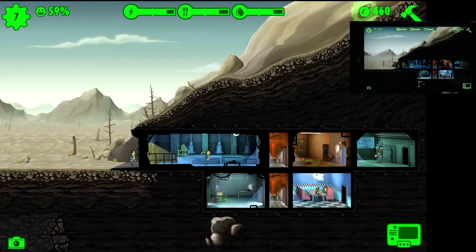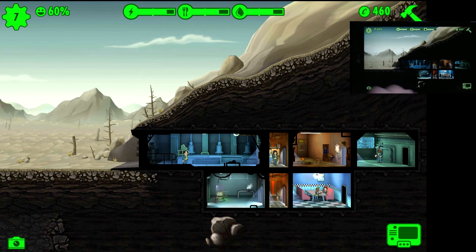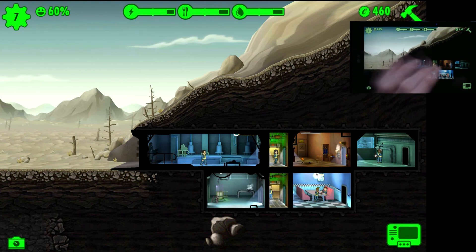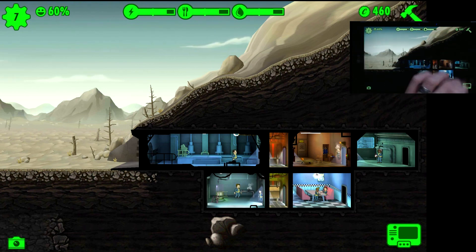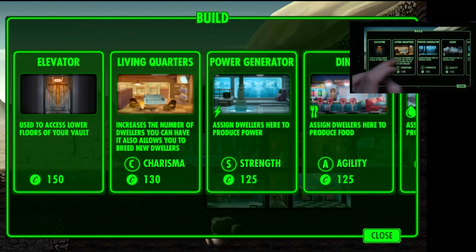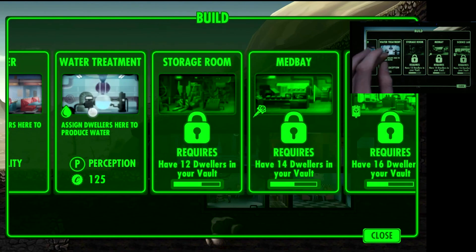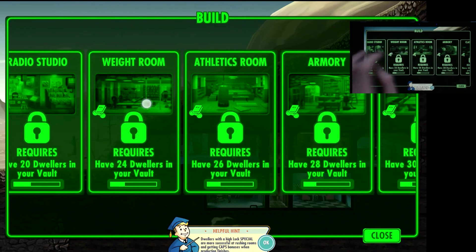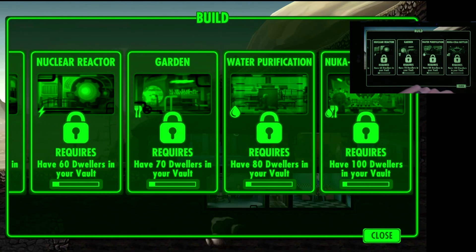We've got an achievement there. So this is basically how it starts out - you're going to have a very active play time, similar to The Simpsons: Tapped Out. You'll be very quickly paced about your first half hour to hour of play time. Going into the rooms menu, you can see all the rooms unlock by gaining more dwellers. The more dwellers you have, the more rooms available to you. The maximum room count is 100, and that's the Nuka-Cola Bottler, which requires 100 dwellers in your vault.